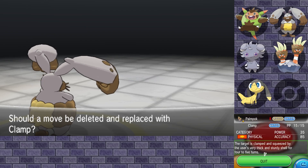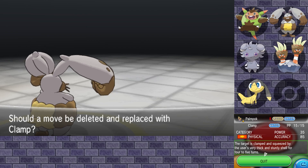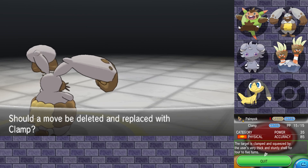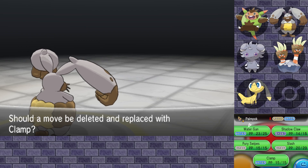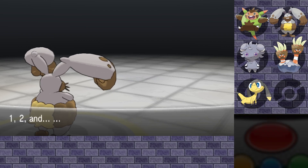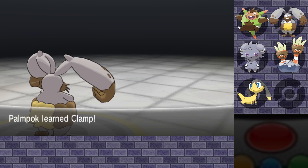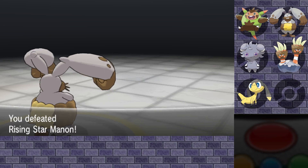We will definitely want Clamp — it is a physical water type move. It's not as strong with only 35 base power, but we do get STAB. So I think I'll just get rid of Water Gun honestly. With that, Pompok might get a little bit better.